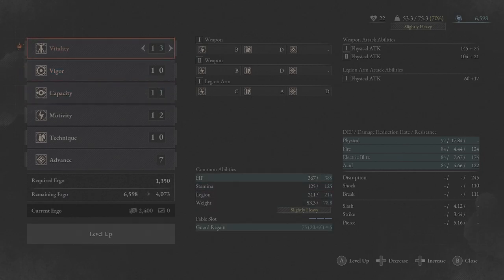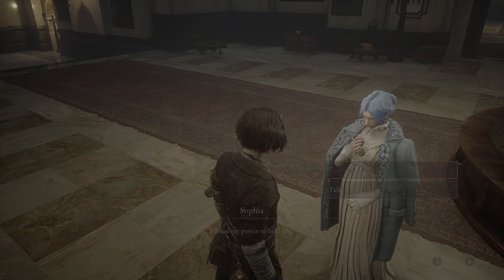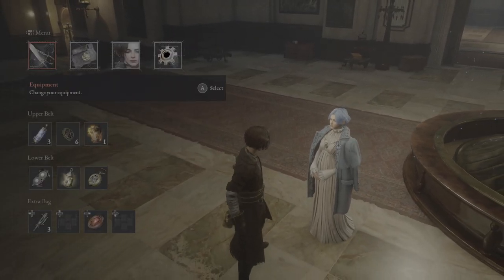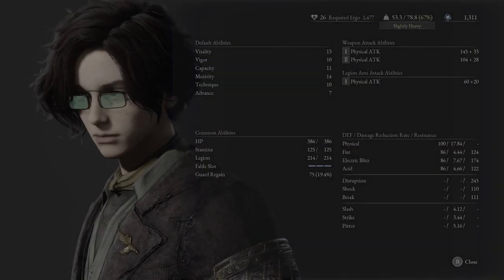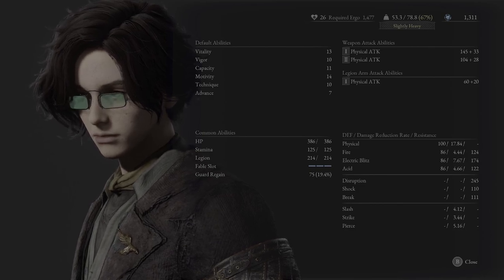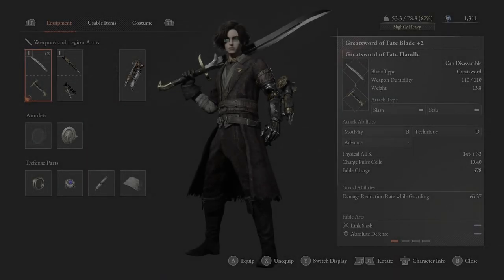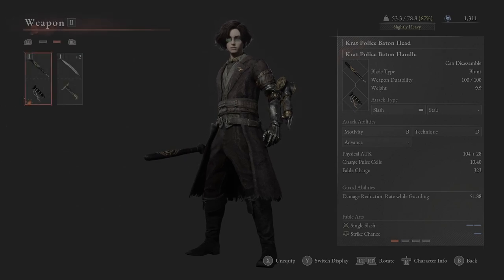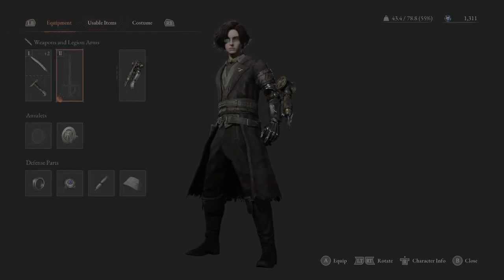I'm going to go ahead and do that — do that one twice. That should be our first level up. If I look at my weight, I'm slightly heavy still at 53. Getting rid of one weapon out of my thing would help. So if I come back over here and I get rid of the police baton, there we go — that takes me under weight.